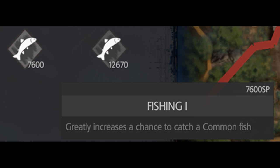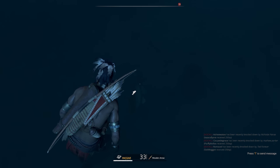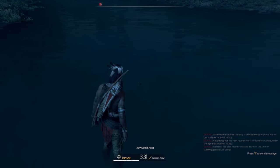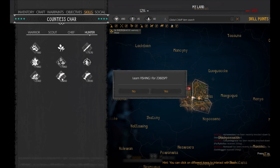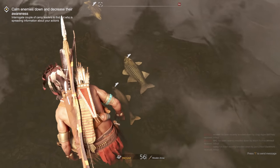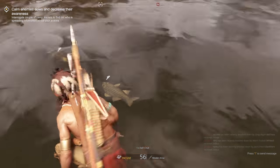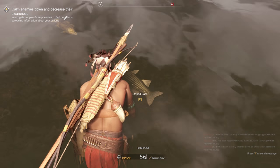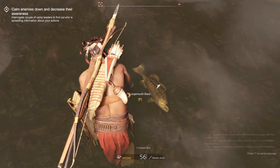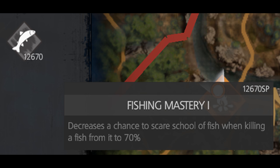You have the Fishing perk and the Fishing Mastery perk. Fishing 1: if you don't have it and you shoot a fish, when you pick it up you will only get fish pieces, not the whole fish. Once you get Fishing 1 you can pick up the whole fish. It works the same way for rarer fish when you get Fishing 2 — you pick up the rarer fish instead of just getting pieces. Getting the first tier early game is best so you can pick up most fish and use them in recipes.